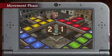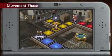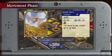From there, you'll roll the dice and move across the map. If you end up on a vacant land, you can summon a creature to claim it, increasing your total magic.